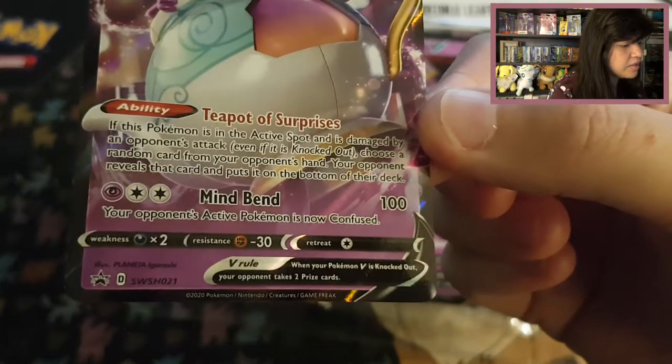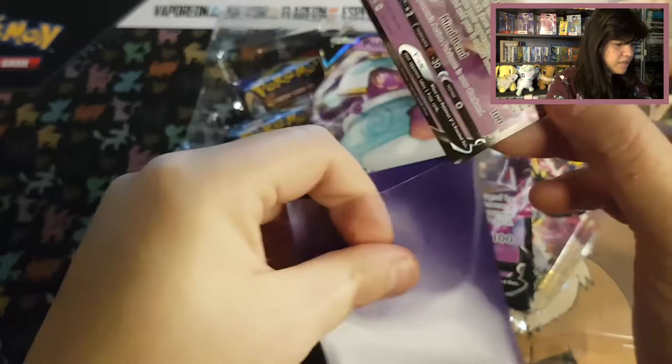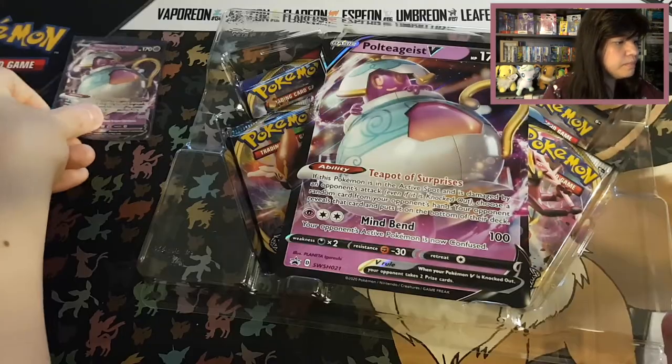What number is it already? Sword and Shield number 21. I want to place it in this purple sleeve — place it right there.